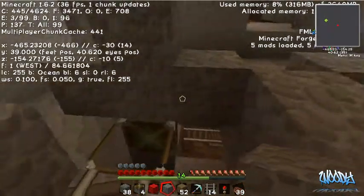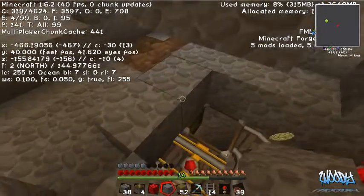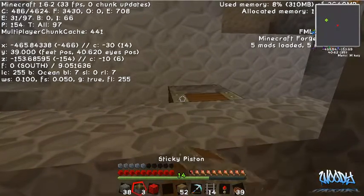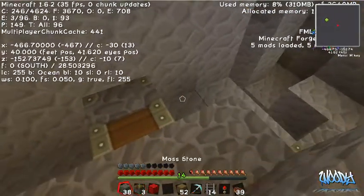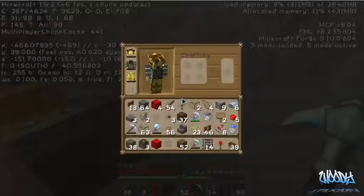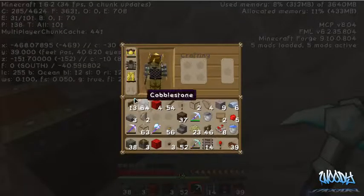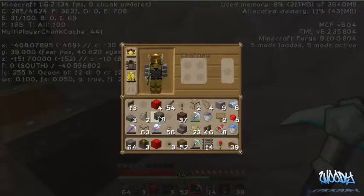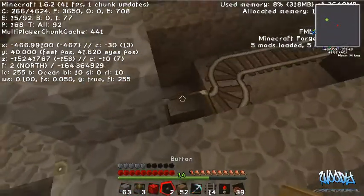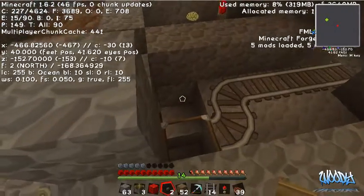This will be our edge right here — let me make sure I do this right. Block here and a piston here with a button — don't want mossy stone on this one. The button goes here, and this will be our push mechanism — it'll push the cart back onto that power rail right here.